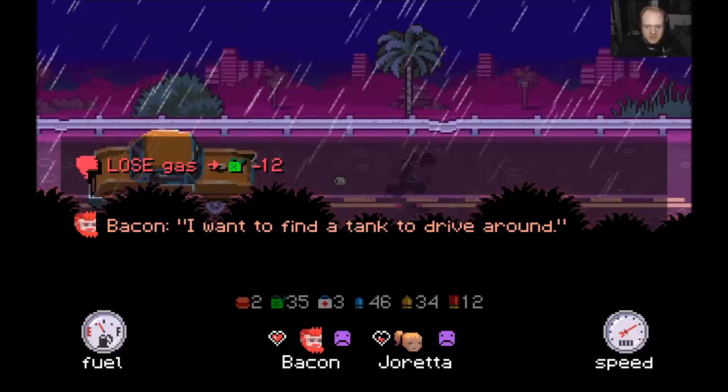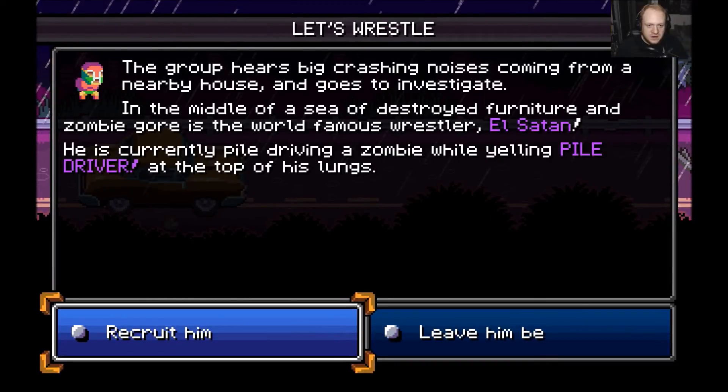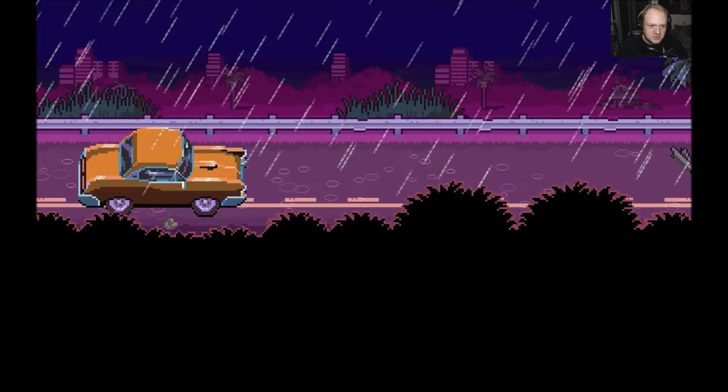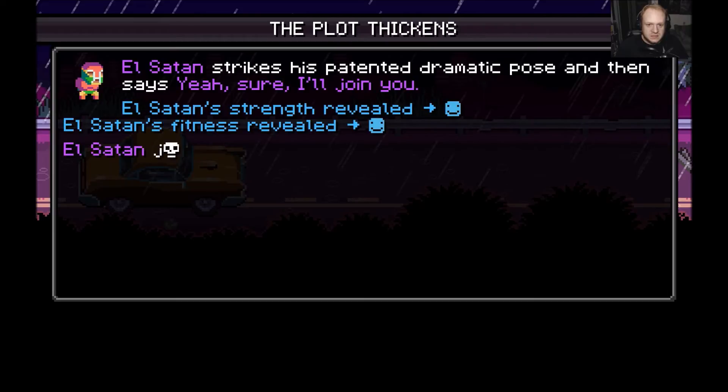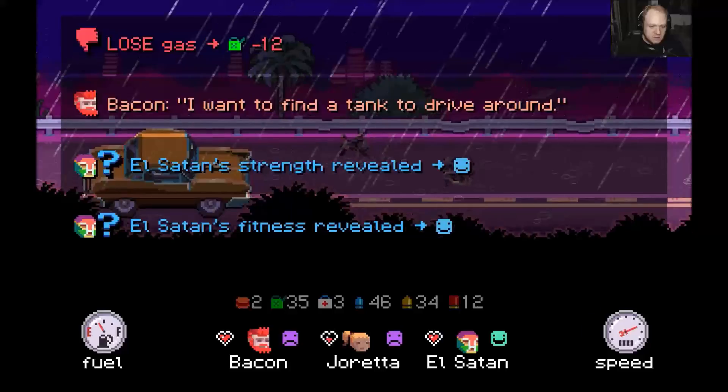I want to find a tank and drive around — that would be pretty interesting. The group hears big crashing noises from a nearby house and investigates. In the middle of a sea of destroyed furniture and zombie gore, they find the world-famous wrestler El Satan, currently pile-driving a zombie and yelling 'pile driver' at the top of his lungs. Let's recruit him! El Satan strikes his patented dramatic pose and says yeah, he'll join. El Satan's strength is revealed — he's super strong. El Satan joins the team. Now we need food really bad.